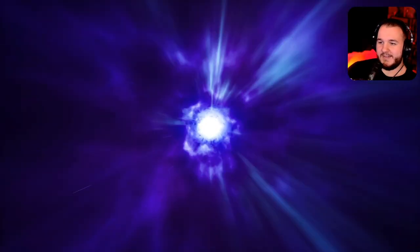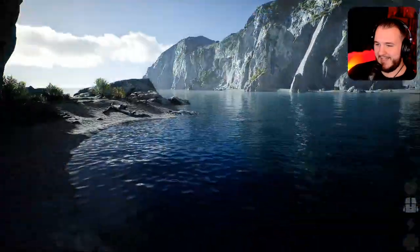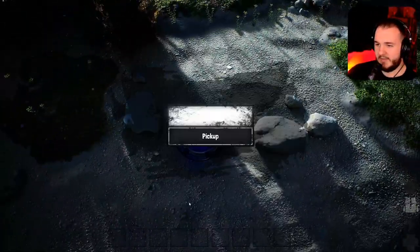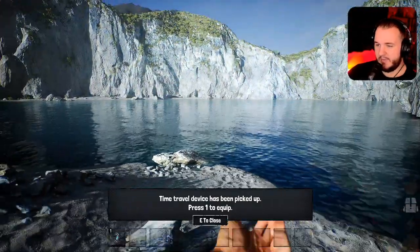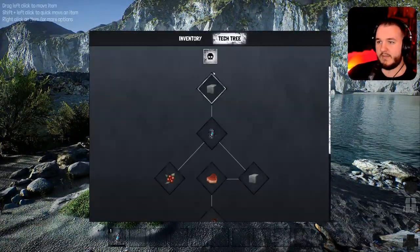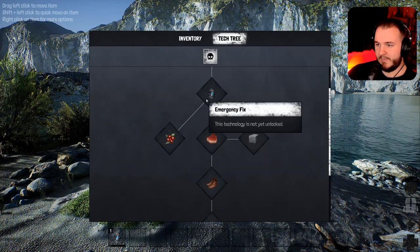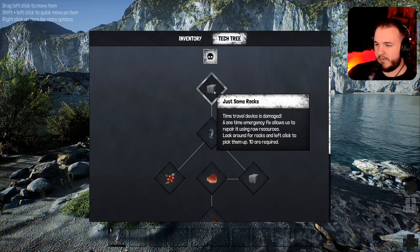Playing single player. It really just throws you right in — that was like instant. The water looks pretty good. Time travel device has been picked up. Press 1 to equip. Time travel device is damaged. Press K to view the tech tree. This technology is 'just some rocks.' Time travel device — look around for rocks and left click to pick them up, 10 are required.